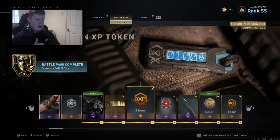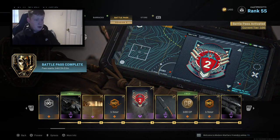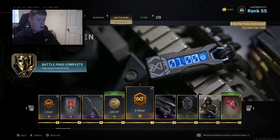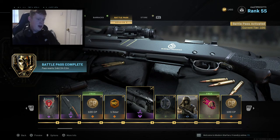Corner calling card — pretty decent. An hour of double XP which is always great. Second Coming emblem — looks pretty cool. We've got a Blood Letter combat knife, seems to have a little bit of a crocodile skin on there, looks very very clean. 100 COD points. One hour of double XP. We've got the Sterling Marksman Rifle variant — I think that's the CAR-98.